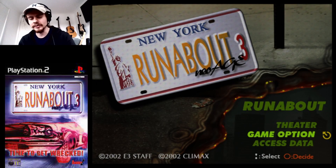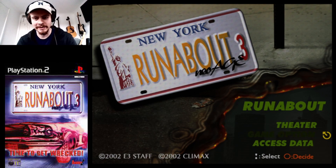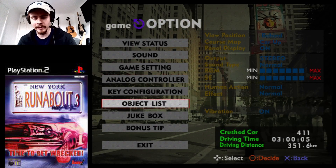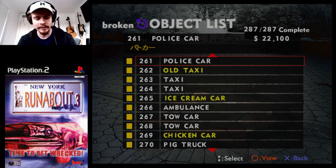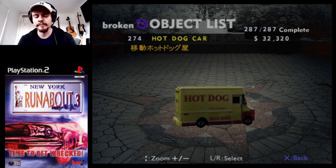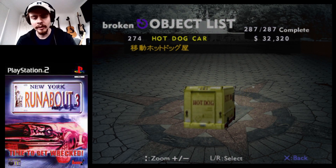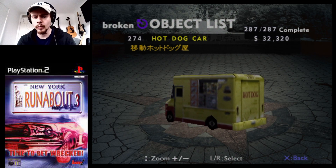This game is the gift that just keeps on giving when it comes to these abnormalities in the objects. Let me show you something called the hot dog car. This is just one of the vehicles in the game, classified as rare — it doesn't appear much in the game. It's guaranteed to spawn on Crash, and generally you'll find it quite easily.